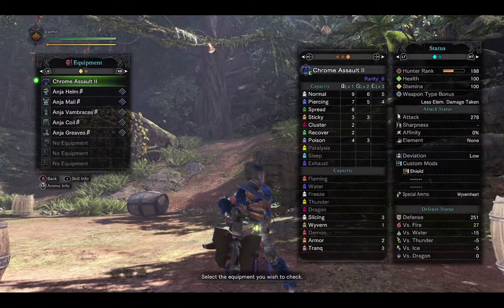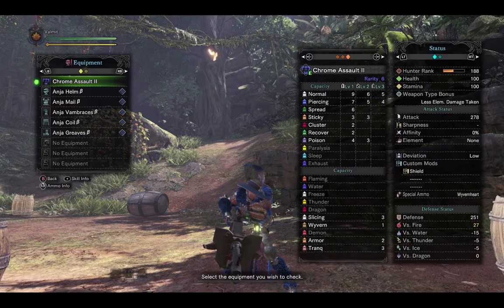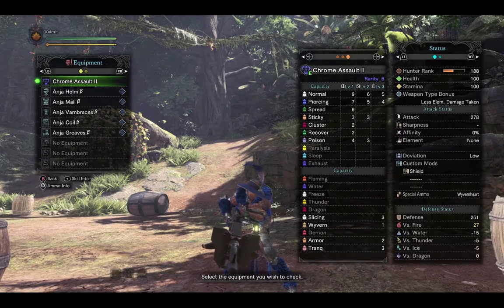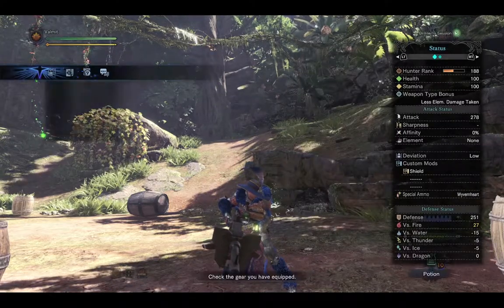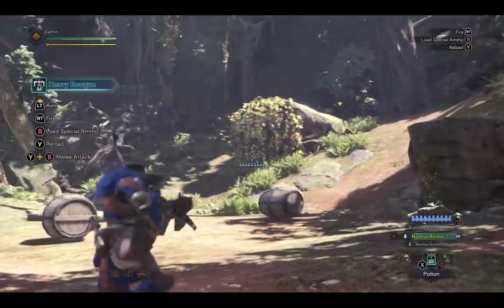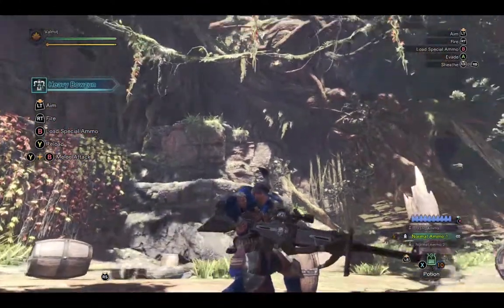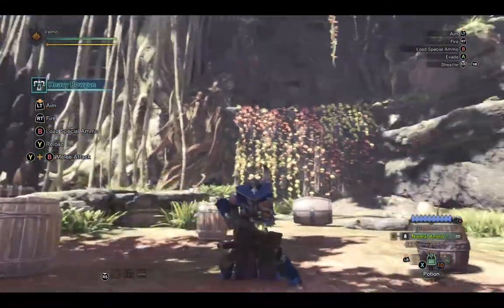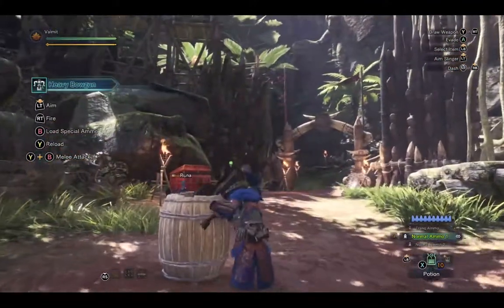Overall it has a fairly decent amount of ammo you can load up into it. Normals 1, 2, 3, pierces 1, 2, and 3. Spread only level 1, stickies 1 and 2, and only level 2 clusters. Does have slicing and wiring capabilities. This is basically the end of the line for one of the first heavy bow guns you'll pick up — just a simple standard heavy bow gun that gets pieces put on and draped over it. So with that little basic out of the way, let's move on to the next.